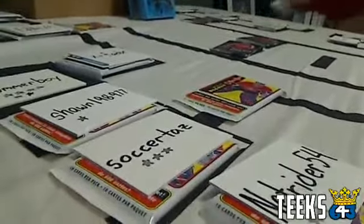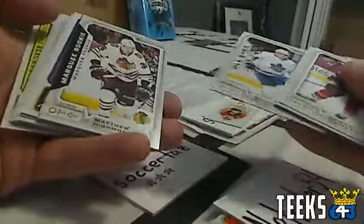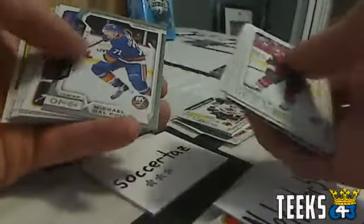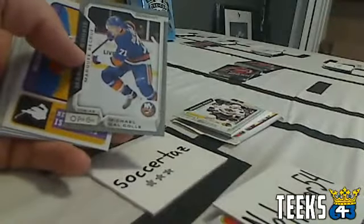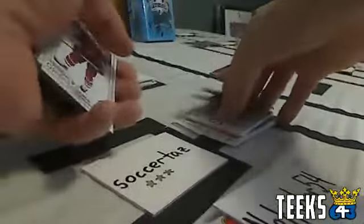Next up, Sean 1989 against Soccer Taz. Sean has a 124 Ryan Dzingel. Soccer Taz needs to beat 124 but gets a 240, so Sean wins the round. Sean's hits include a mini card Eric Carlson, an All-Star of Auston Matthews, a marquee rookie of Matthew Highmore, a gray parallel of Michael Dal Colle, a Ryan Polock retro, a St. Louis Blues checklist, and a Chicago Blackhawks checklist.